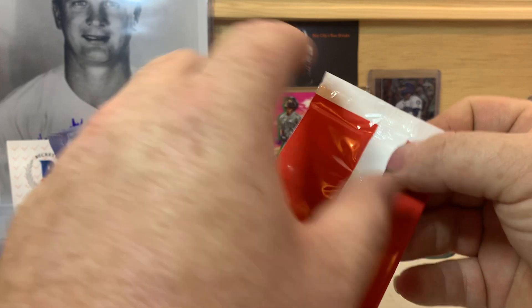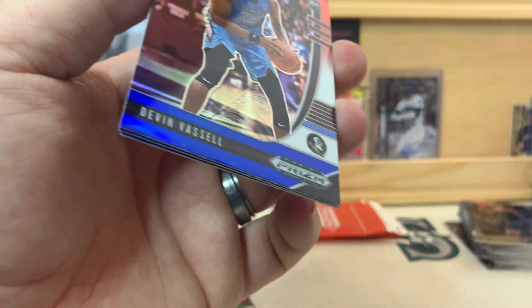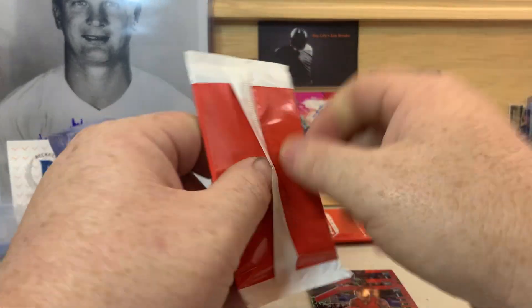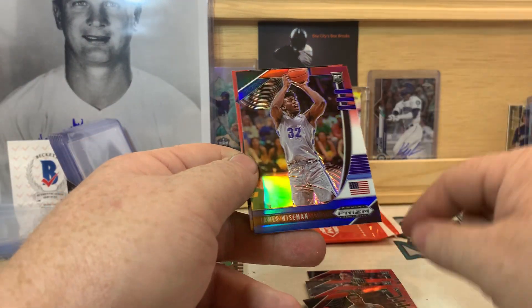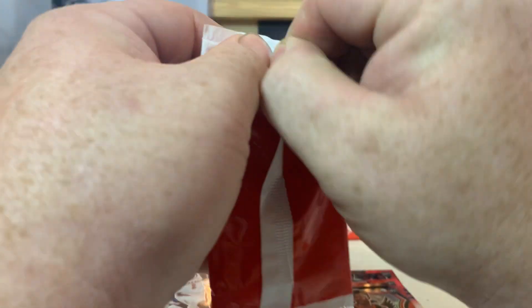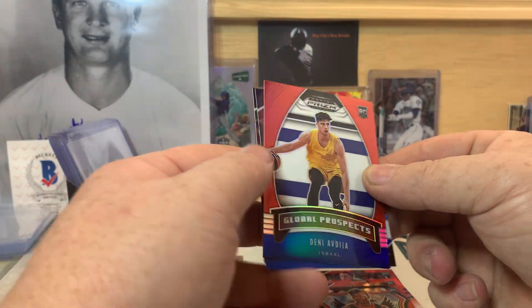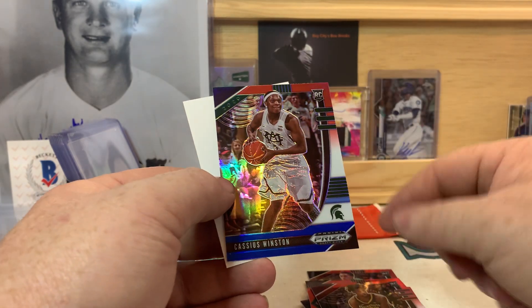Let's get into our red, white, and blues now. Maybe I'll find an autograph in one of these, but I don't think so. Obi Toppin on the back. Devin Vassell, LaMelo Ball, and Obi Toppin — that wasn't a bad pack. Robert Woodard II, James Wiseman, and Anthony Edwards Crusade. Got one that's being stubborn here — there we go. Deni Avdija Global Prospect red, white, and blue there.